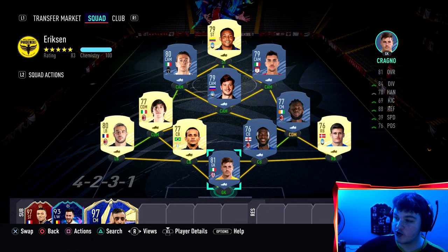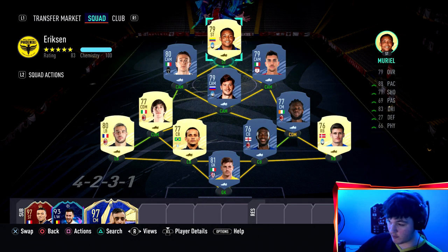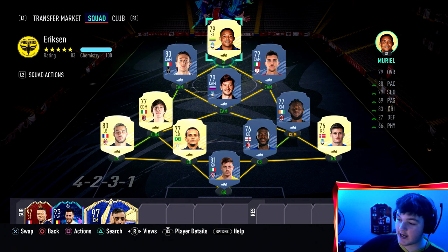Tip number two is chemistry styles. If you guys struggle on world class, use Footbin - not sponsored but highly recommended on PC or phone. For example, Muriel is a 79-rated striker. Put a Hunter on him and he goes to 98 pace, 86 shooting, 91 finishing - an 83-rated striker in game. With a Finisher he's an 85-rated striker. Any chem style from your club can significantly improve players' in-game feel.